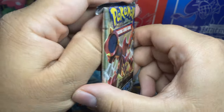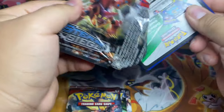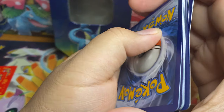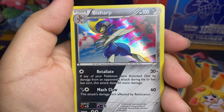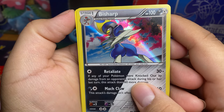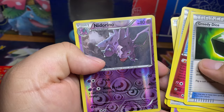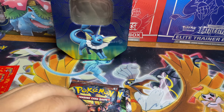Let's open up the Steam Siege first. There's the code card for that — the light's a little bright, sorry about that guys. Oh man, wrong card trick — okay, well that's a shiny Bisharp, that's nice. Let's just go through these since I ruined the trick — the reverse is a Nidorina. Okay, I'll take that, that's a nice holo.